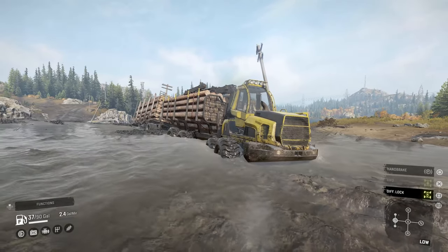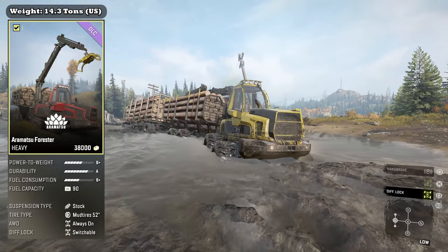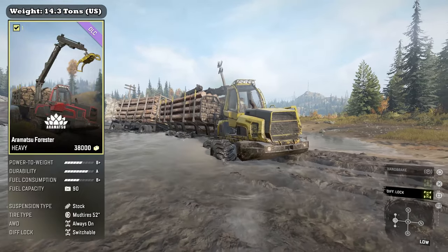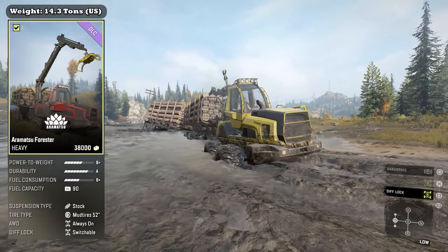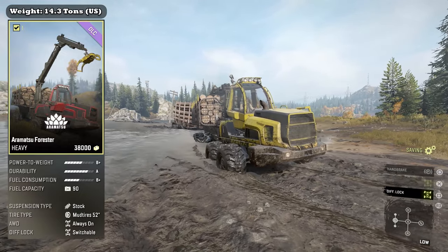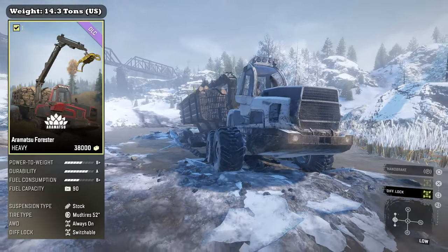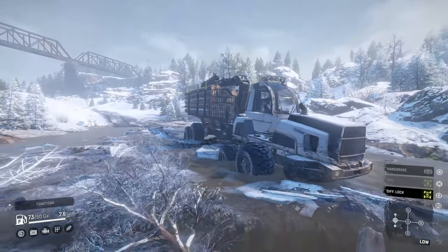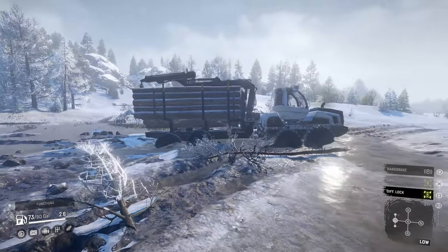Let's take a look at the base stats. The Aramatsu Forester is classified as a heavy truck. It weighs 14.3 tons in its stock configuration, boasting a power-to-weight of B+, a durability of A, and fuel consumption of B+. Fuel capacity is 340 liters or 90 gallons. It comes with a stock suspension, 52-inch mud tires, always-on all-wheel drive, and a switchable diff lock.